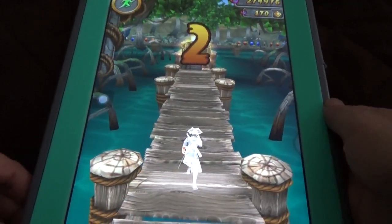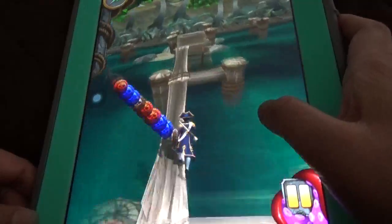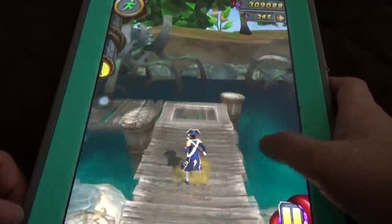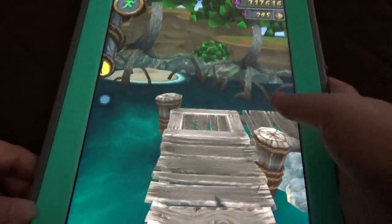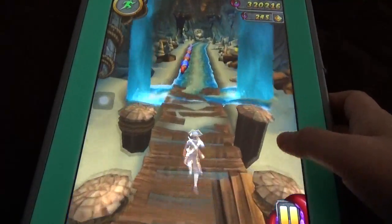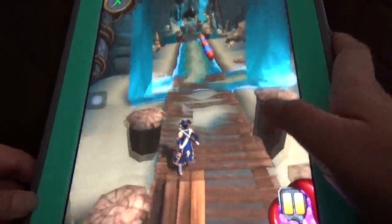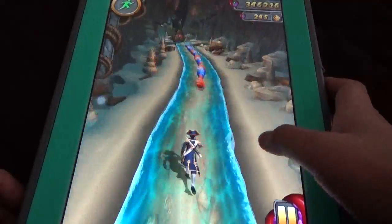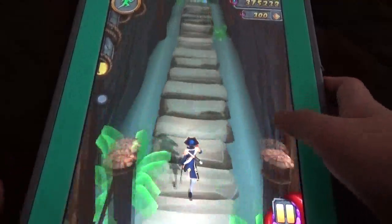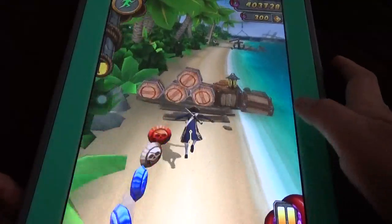This wooden bridge part you can play in the normal Pirate Cove too. This time we can see more than three changes in the map. Every map like Temple and others — if you take Sky Summit, you get the water part, the bridge, the wooden bridge, and the mine shaft. But this time we can see more than three things.